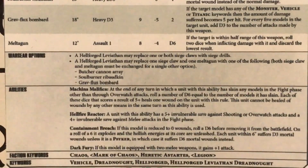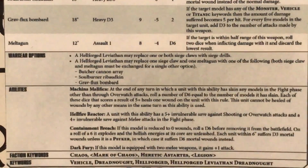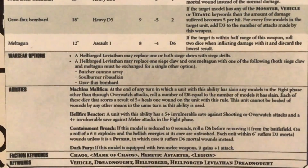The final special rule is Dark Fury: if this model is equipped with 2 melee weapons it gains plus 1 attack. So its base attack value becomes 5, giving it 5 attacks with 2 melee weapons — which sounds very potent, particularly when hitting on a 2+. Then it has the faction keywords as well. Really interesting stuff.